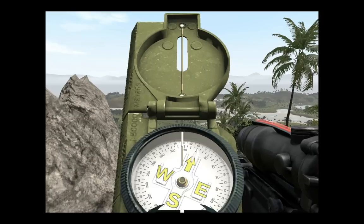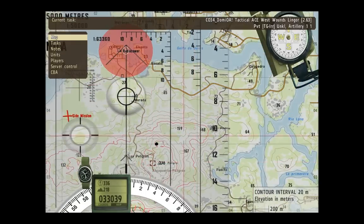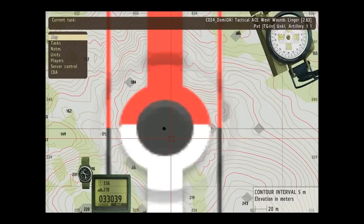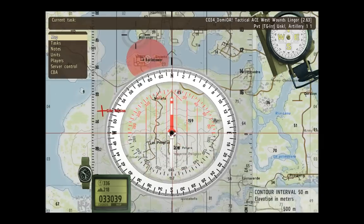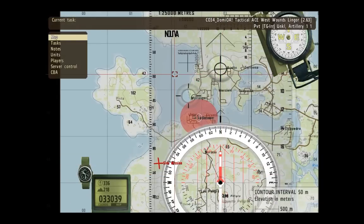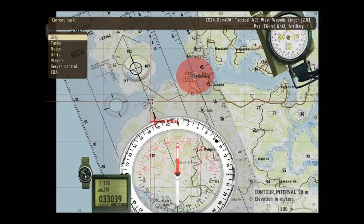The next thing we do is head back to the map. On the map, I need to center my map tools first of all on my location, which I've already put down a mark. At that point, I go find 336 degrees on the compass rose. Using the map tools, you press the left square bracket to begin a straight line, and then press the right square bracket to finish a straight line between there and my position. Now I know a straight path between me and my target.